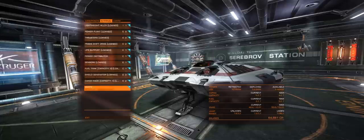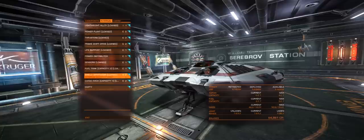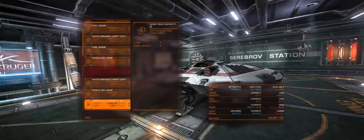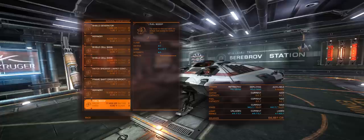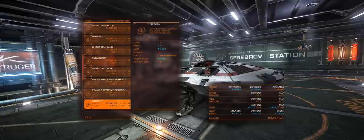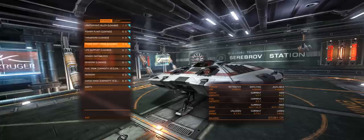Basically, choose where you want to place the module and go for the largest one you can afford. What I personally recommend, if you're happy to do this, is to sell your shield. A lot of people will probably tell you not to, but I've been doing it ever since mining became available and I've never had a problem. This gives you an additional class 2 slot, allowing you to go for a larger refinery — in this case one with 3 bins for a reasonable price. You probably won't need to do this on any ship other than a Sidewinder.